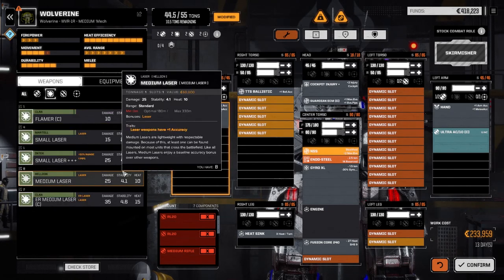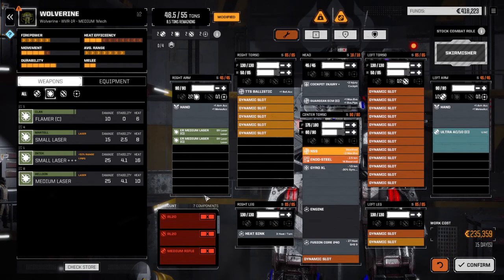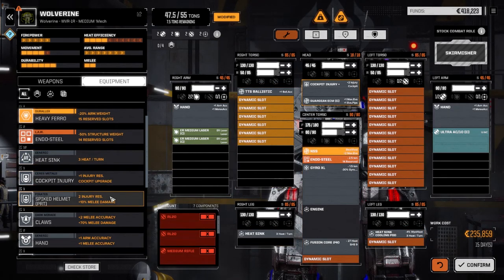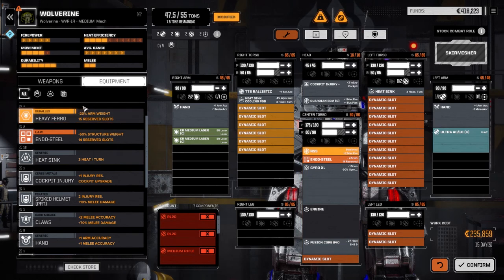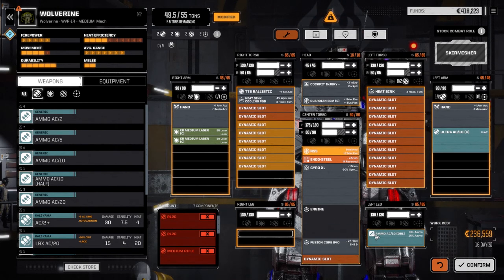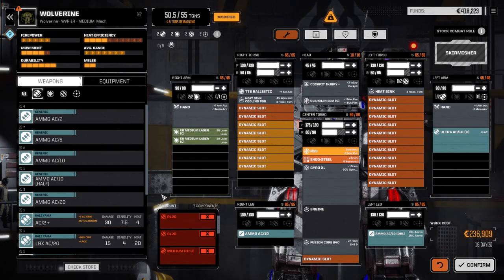We only got ballistic and laser slots left. We could put a couple of Clan ER mediums on. A cooling pod for sure, and we need ammo - at least three tons of ammo. Let's move the heatsink up here and put the cooling pod in. With 25% extra ammo that's 18 rounds, so nine turns. Adding another four gives us 13 turns of Ultra Autocannon firing - that's a little better.